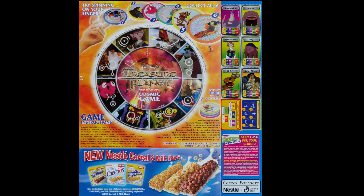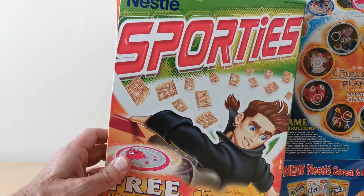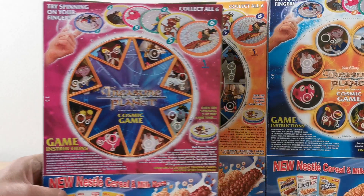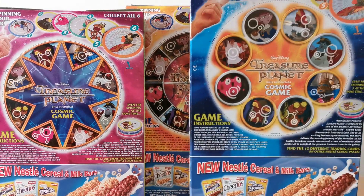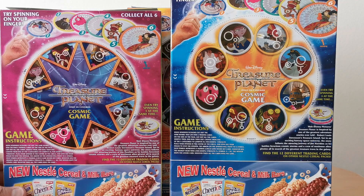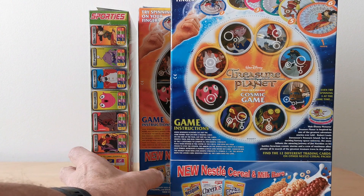Here's a better close-up so you can see what that looks like. This also appeared on the very short-lived Nestle Sporties too, with exactly the same offer and a similar cosmic game on the back. The characters are in slightly different order but other than that it's the same, with the trading cards on the side as well.